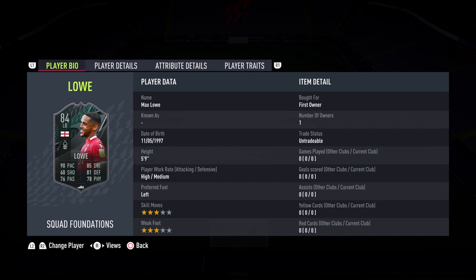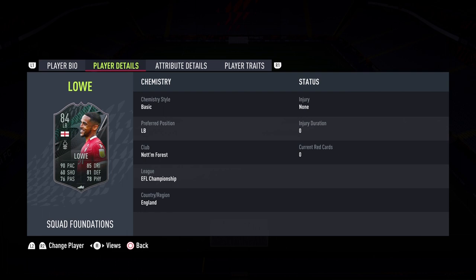Hello everybody, welcome back to the channel and to a brand new FIFA 22 video. This is Leo here bringing you another special player via another squad foundations. We had Iban Caballero first and now it is the turn of Max Low, the left back from Nottingham Forest.